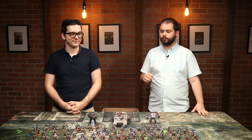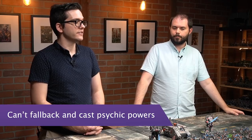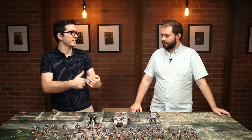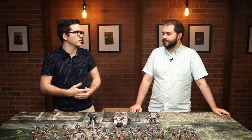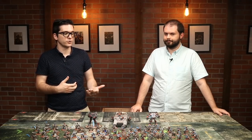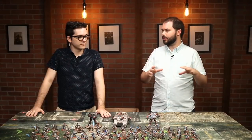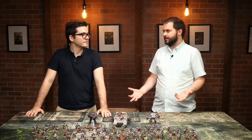Another change that hits them particularly hard is that you can no longer fall back and cast psychic powers. It's so easy to just shut them down and say you can't do these things. They don't have the most screens, so it's relatively easy to get in there and touch them with enough bodies that you're shutting down many of their tricks. This used to be something where they'd say, we're here, we have tough characters, we want to fight — but we want the flexibility to fall back if we need. Now you lose a whole turn of psychic up close if someone can weather the fight back. This is a big change that's going to catch you off guard as you play.